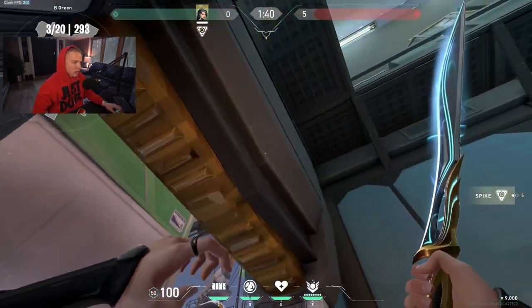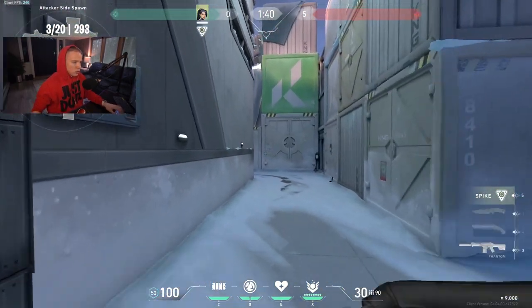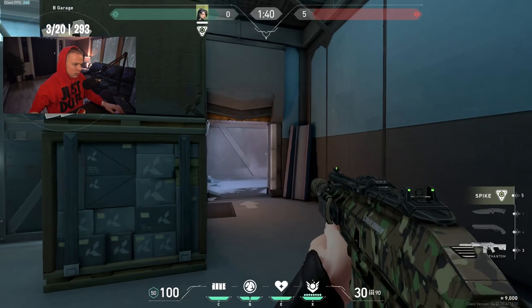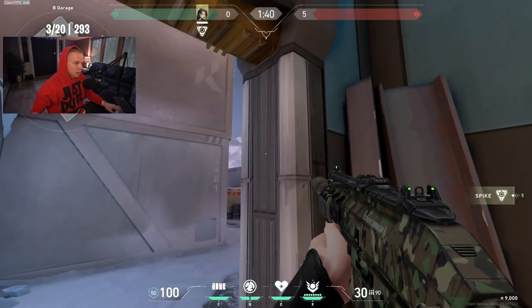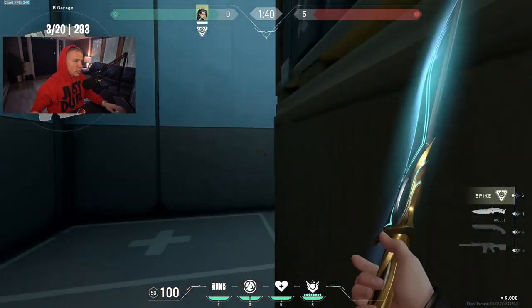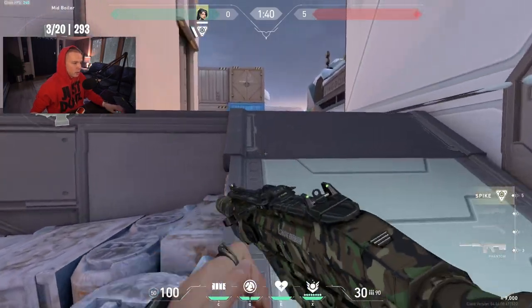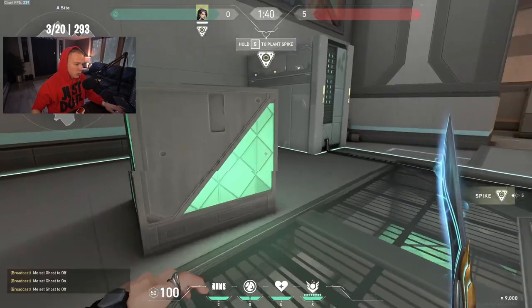The Viper lineup spot was changed — it's not how I imagined it. This area was adjusted too. Garage looks a little different — I like the way it plays out, makes it easier to clear some angles. This ramp used to go all the way across to the right and the clutter was on this side, so now the ramp is more narrow.